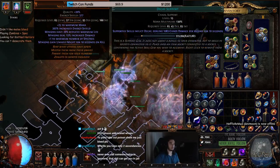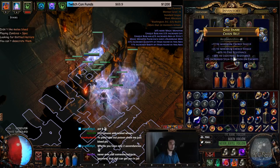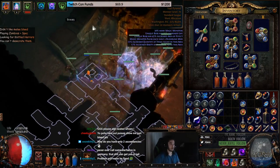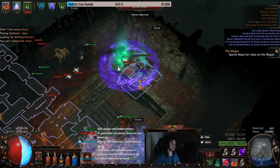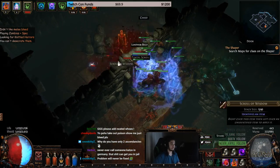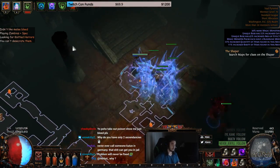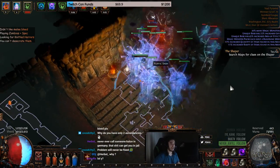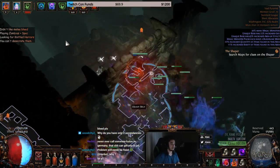I'm going to swap Decay for Unbound Ailments now — I'm pretty sure Maim or Brutality would be better but I don't want to re-chrome my gear. You can tell the specters are significantly weaker without Decay. With a six-link I'm hoping to spec into more minion damage, but these are not optimal support gems right now.